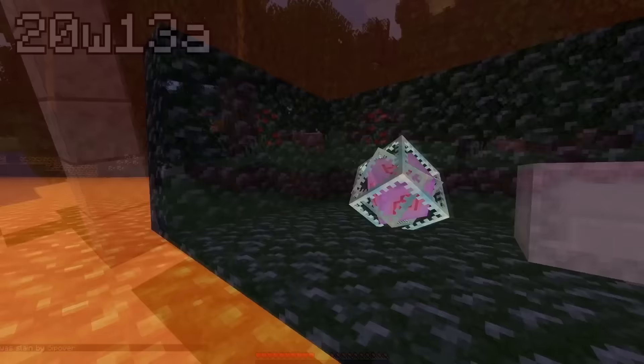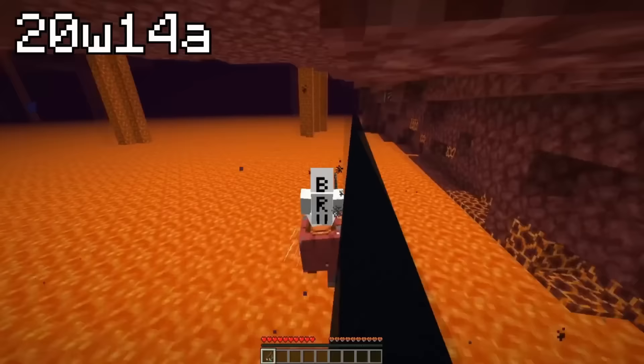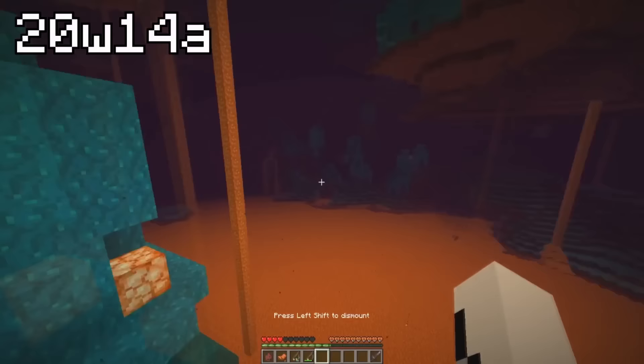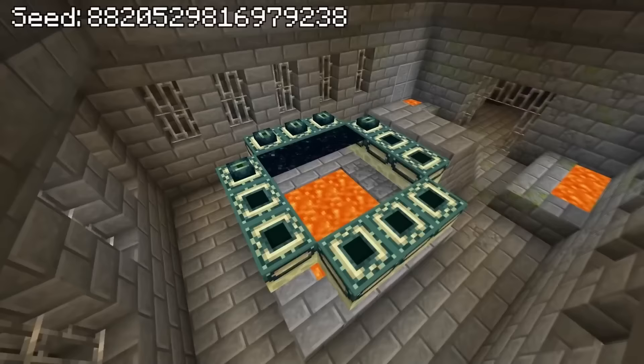In the exact snapshot right after, striders turned into the most overpowered mob in the entire game. If you rode a strider up against a wall, it would suddenly start going Mach 5 through the nether. Not only did they go fast, but if you reeled one in with a fishing rod from above, then mounted onto it midair, the strider would start to fly and you could actually pilot it.